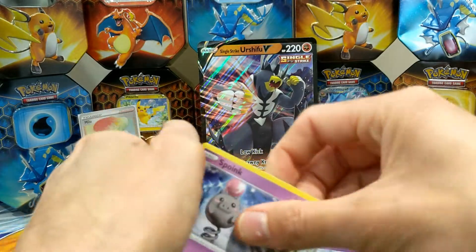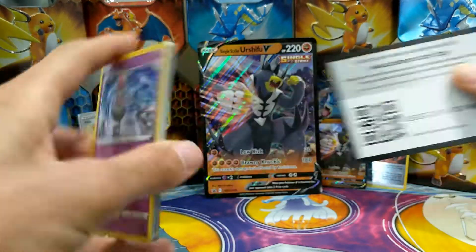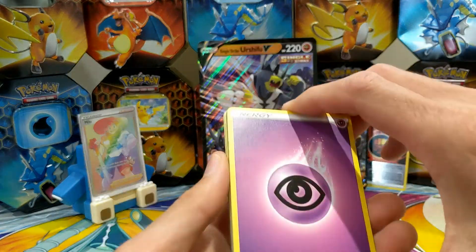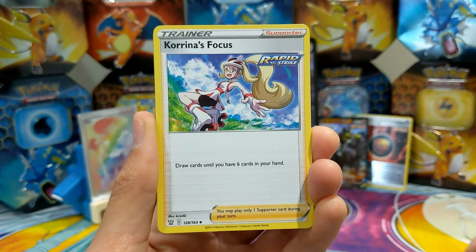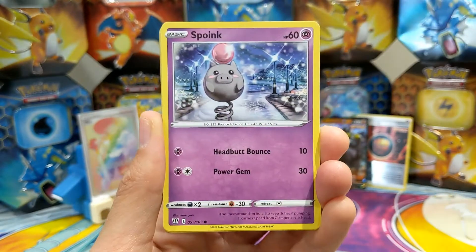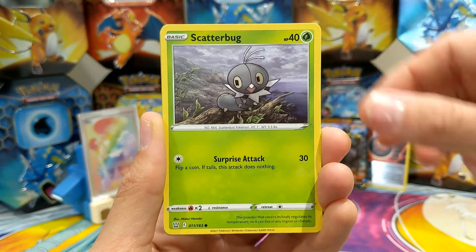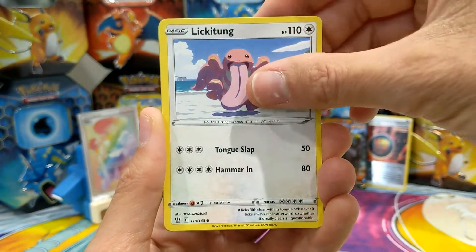That's a particularly sticky pack! There's the code. Here we go: Psychic Energy, Korrina's Focus, Purugly, Purugly, Honchkrow, Spoink, Gloom, Mr. Mime, Scatterbug, Yamper, Lickitung.